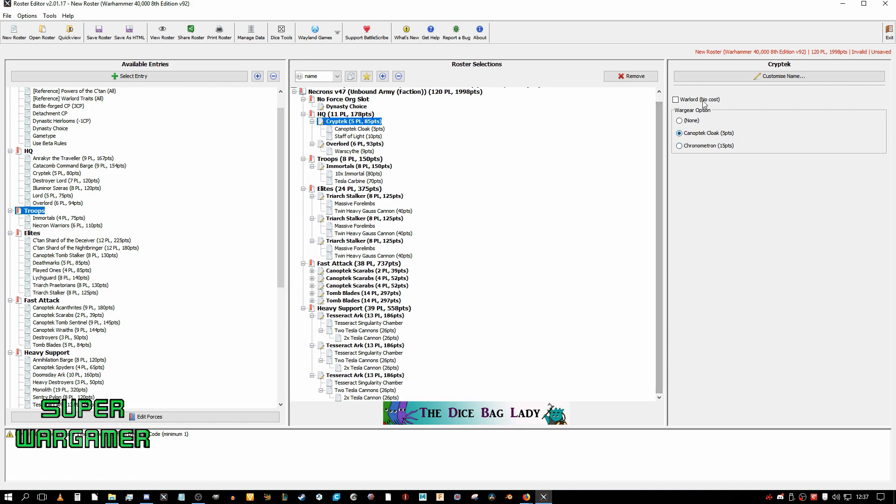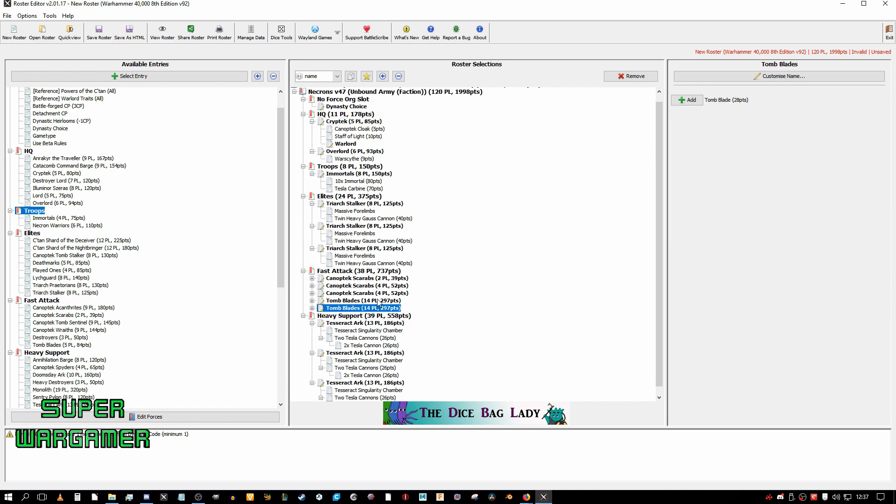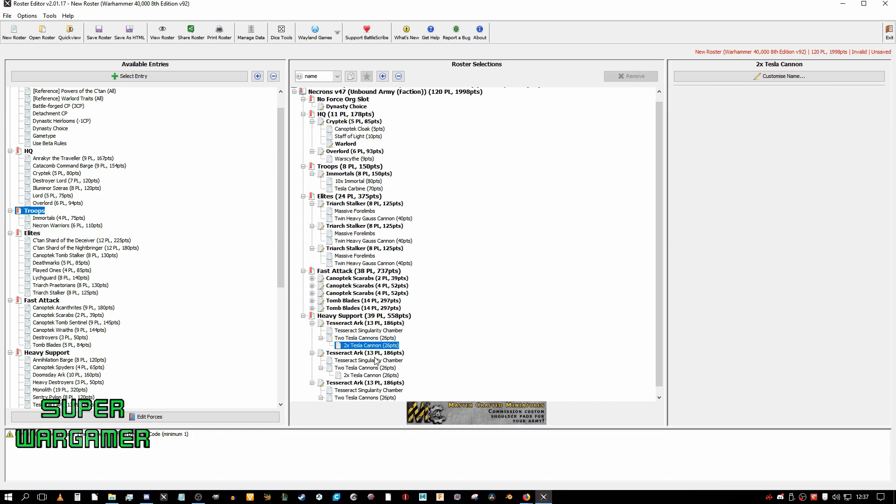I would make the Cryptarch the Warlord and give him the Warlord trait to automatically pass morale. That way I can run the Cryptarch up with the Tomb Blades, and if I lose all but one Tomb Blade, I don't have to spend command points for auto-pass morale. The Tesseract Arks can't fail morale tests because you need a unit of one to trigger that. So I need no command points for this list.